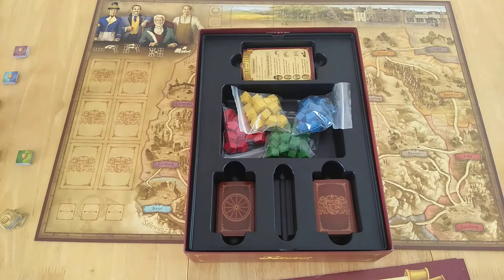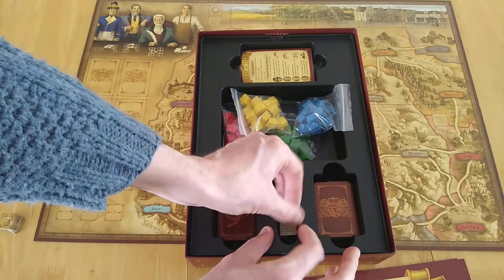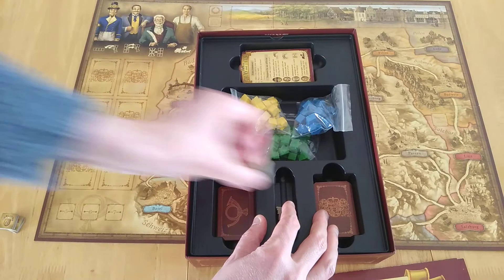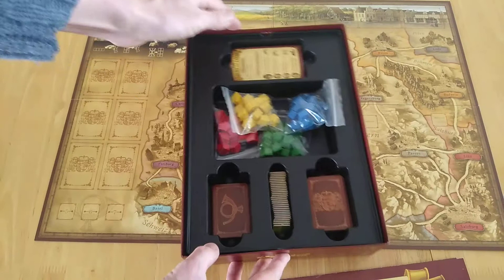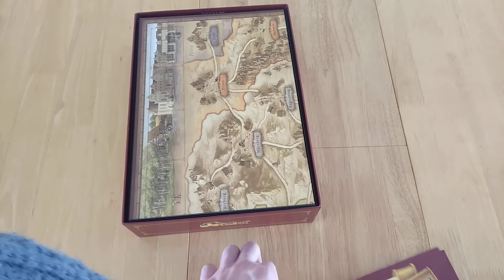The cards have a nice linen feel and this game has really stood the test of time — 15 years and it's maintained itself very nicely. Only a couple of years after Ticket to Ride, which has sold 35-plus million copies, I still find this very appealing to play. Published by Rio Grande and Hans im Glück. English rules are easy to find. Hopefully this has been of interest — thank you very much, bye for now.